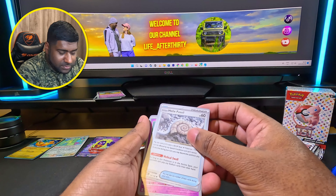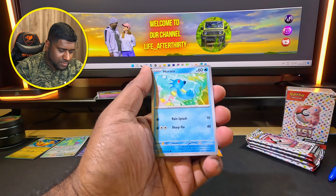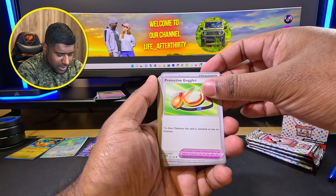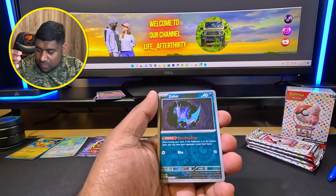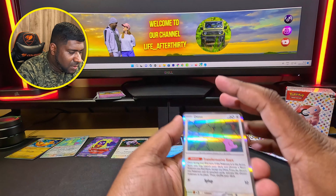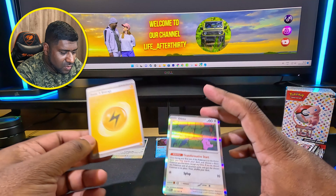Another Helix Fossil, Slowpoke, Magmar, Horsea, Graveler, Protective Goggles - definitely the first time we have that - Arcanine, Arcanine was uncommon, Zubat, Seaking. And another Ditto! Oh it's a Ditto holographic - and the other one was a Ditto non-holo. Oh that's pretty cool!